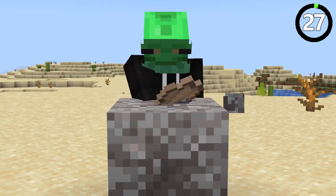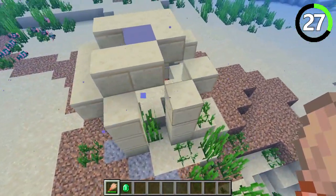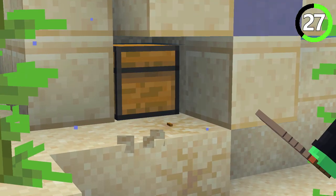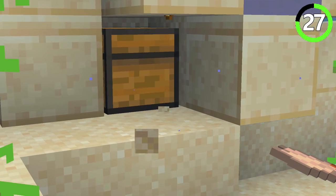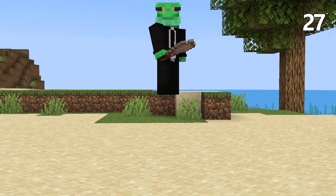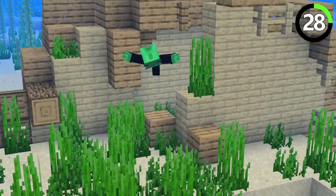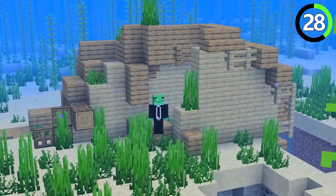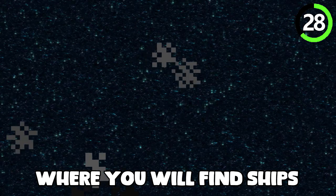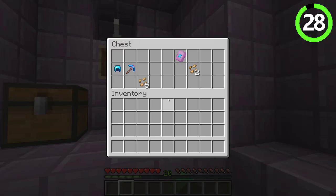Nobody does archaeology for money — it's all about fame and recognition. However, if you stumble upon a ruin in the sand, grab yourself a brush, because suspicious sand has a chance of containing a diamond. You never know, maybe the next excavation makes you rich. Pirates love treasure, and if you've scavenged every shipwreck but still want more, the overworld isn't the only place with ships — search the End. Those ships may have belonged to space pirates, but now they belong to you.